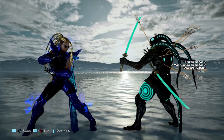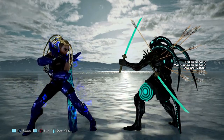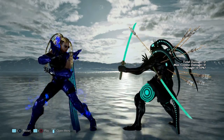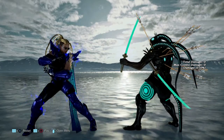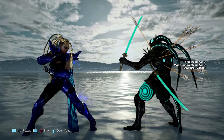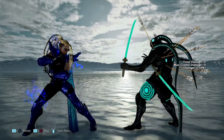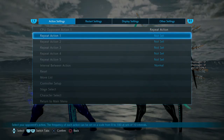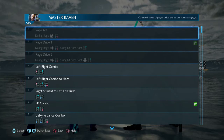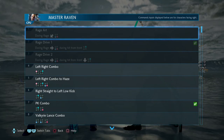Greetings and salutations, my fellow Yoshimitsu players. My name is Eddie, and I'm back with another punishment video. This time we're going after Master Raven — our extra thick brown skin goddess. She gives me problems, so I'm pretty sure she gives everyone else problems. We're gonna go over her move list and make this work.